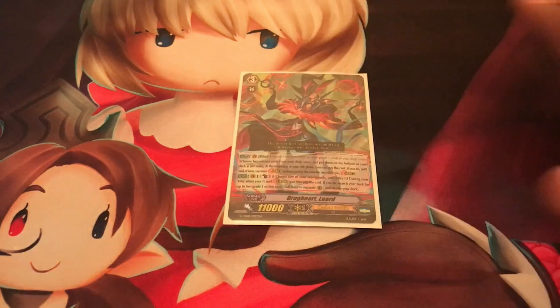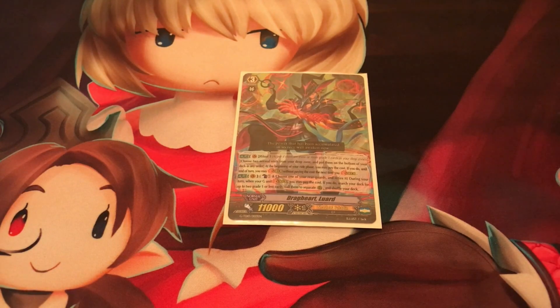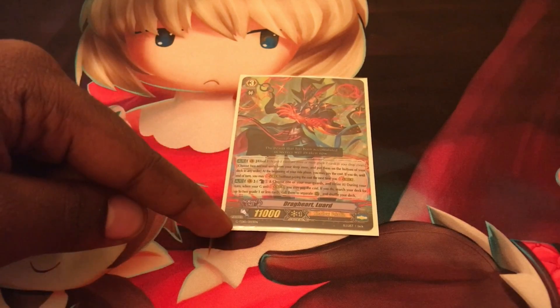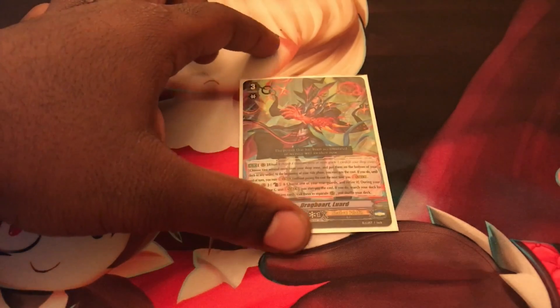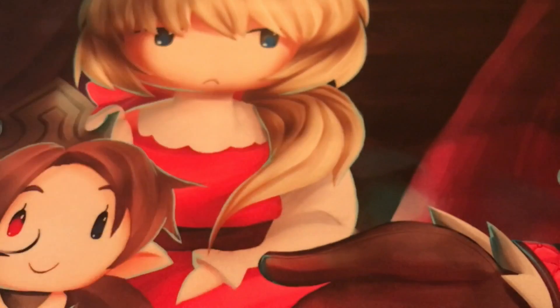Grade 3s are usually your ace card. These units can range from 9,000 to 11,000, but most of them are 11,000. Some have extra abilities that allow them to gain power continuously, making their base higher for a certain condition. Grade 3s usually never have guard, so if you have a Grade 3 in your hand it's a dead card for guarding unless you use it as a perfect guard.